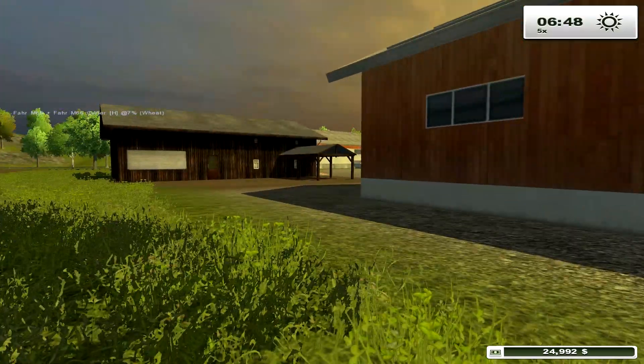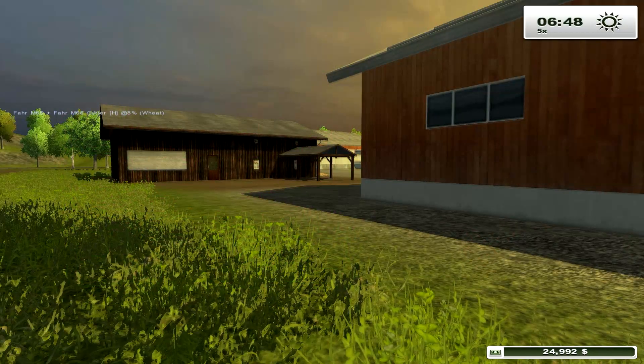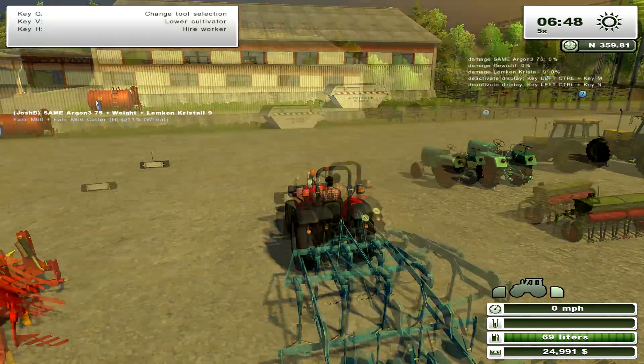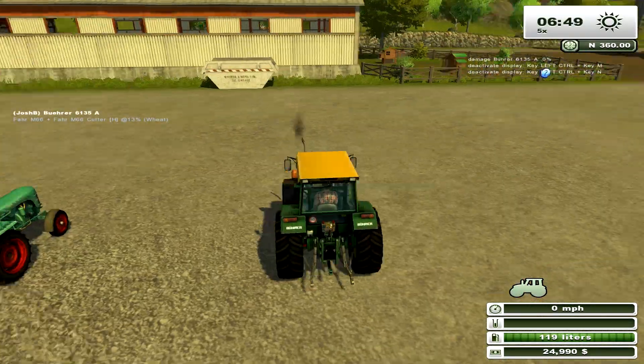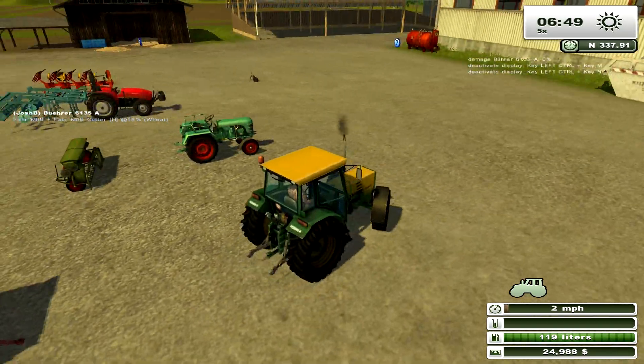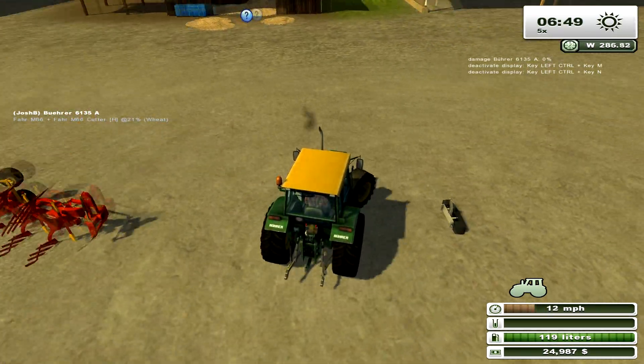This map is a lot different to Westbridge Hills. This map's more fun — Westbridge Hills is really flat, pretty much boring.